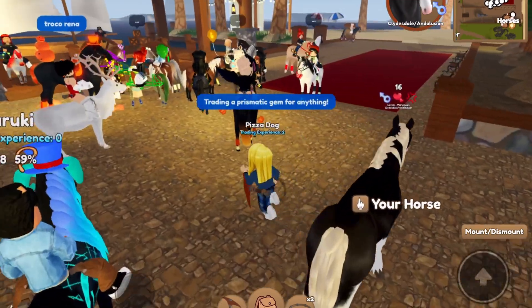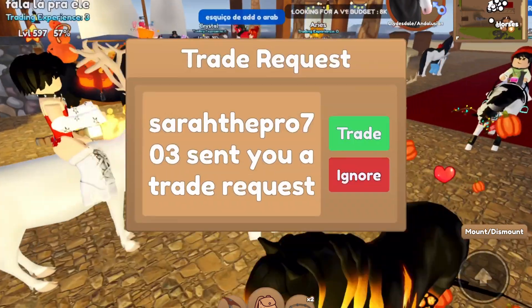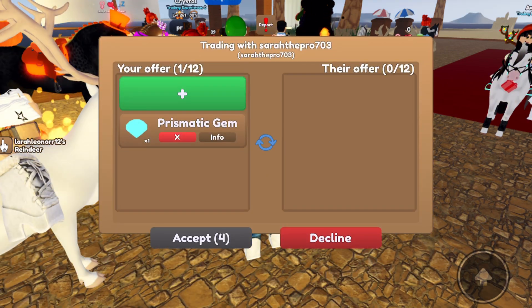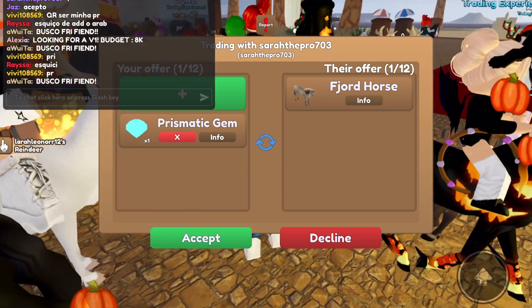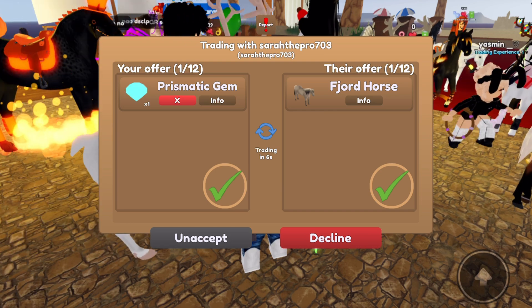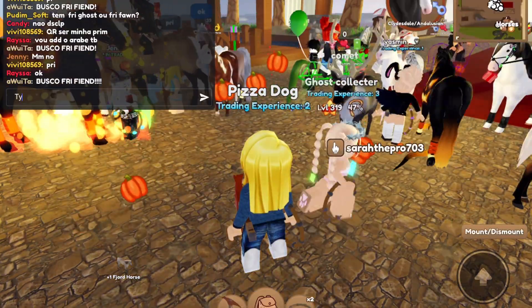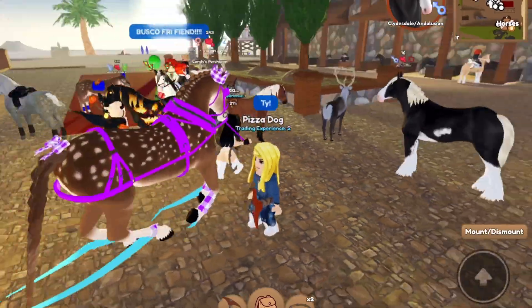We are trading a prismatic gem for anything. We got our first trade request — they put a fjord! We will take that. I think it is a good trade, so let's go ahead and accept. I don't know if it's a good trade or not, but I will take it. Thank you for this fjord! Second trade complete — let's continue.